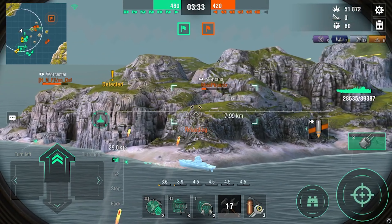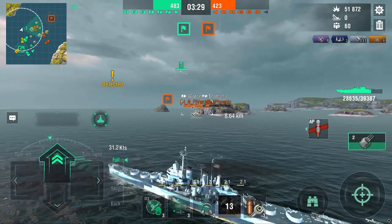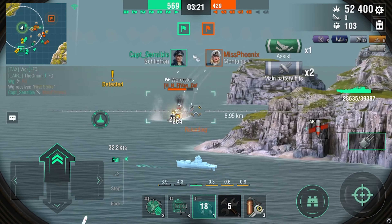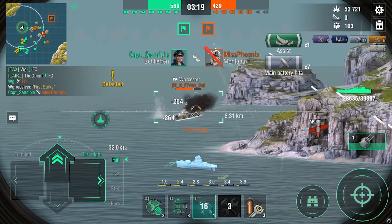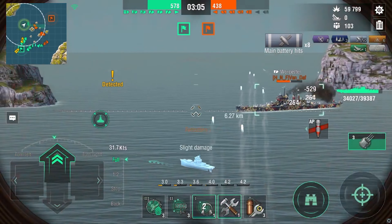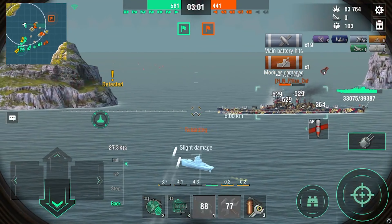We're going to meet the Worcester here — I'm going to give him some of my AP. There are no DDs — the only DD is the Z-52 we saw there. That's a Monty now, so we can just destroy this Worcester. See the AP is nuts — it's just great, and only now does he realize that I have him dead to rights.